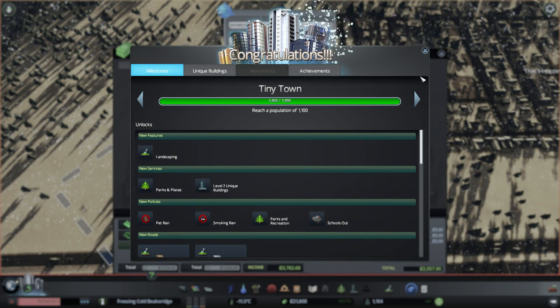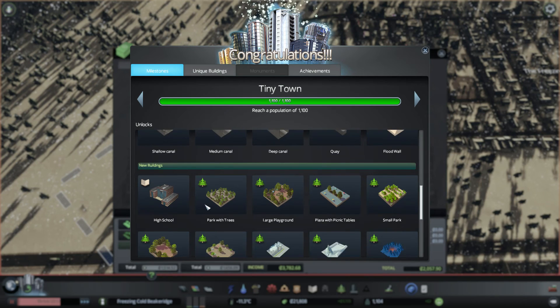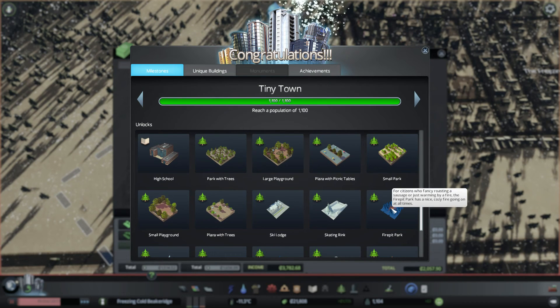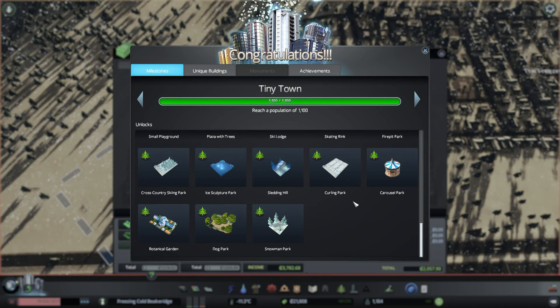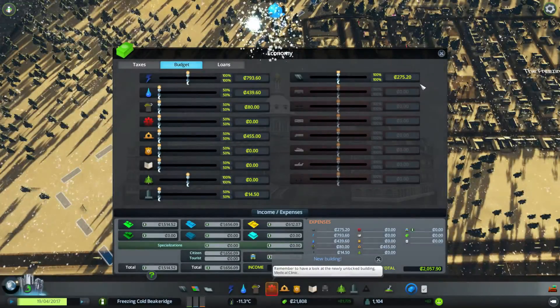Hey! Tiny town — what do we get? Landscaping, pit bang, gravel path, canals. Buildings: a high school, a fire pit park. Oh, loads of new parks, which is cool. Sledding hill, all that kind of stuff. Still no heating, mind you — notice that there is no heating.